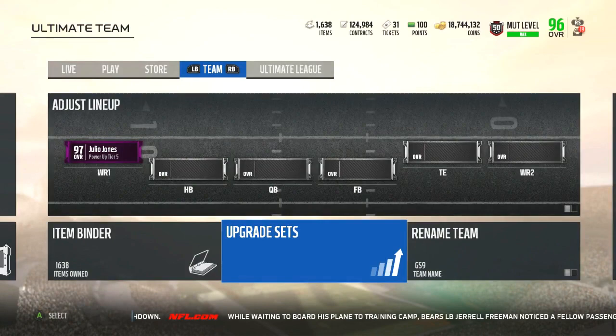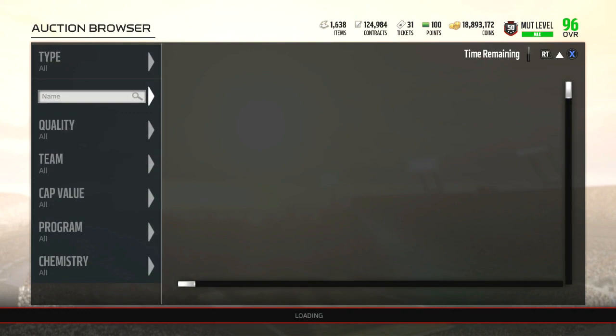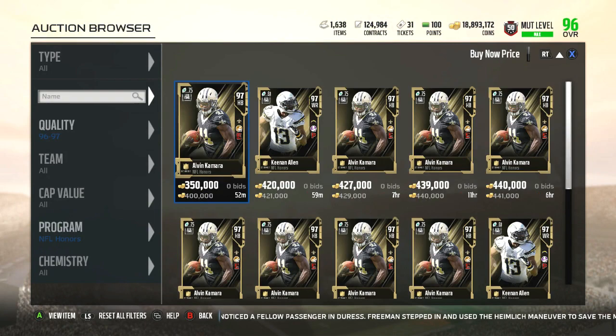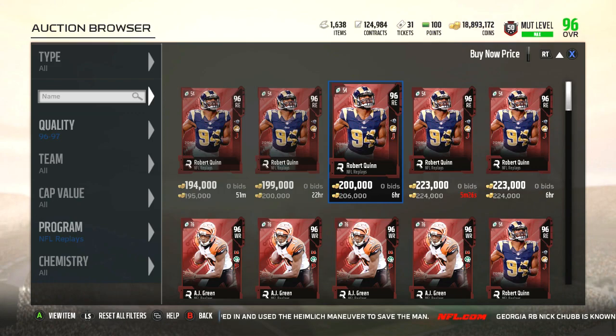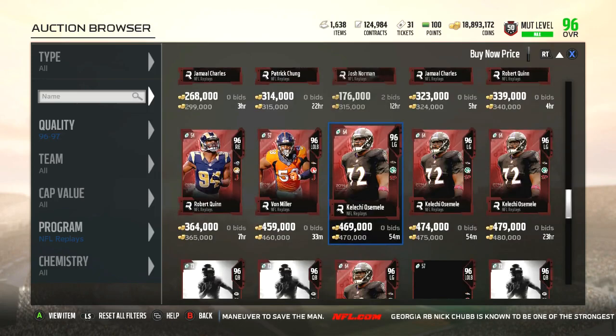If you saw the previous video on the weekend league rewards, I actually pulled Osamele and ended up selling that Mike Singletary. Now navigating to the program — going from 96 to 97 overall — scrolling down to NFL Honors, that's not the right one, we want Replay. Stay in school kids. The cheapest card is actually Robert Quinn. When I pulled the 96 overall Replay player I was hoping not to get AJ Green or Josh Norman — looks like Quinn was the one we definitely didn't want.